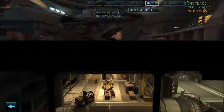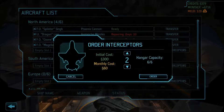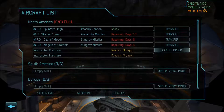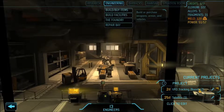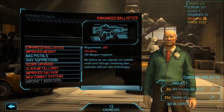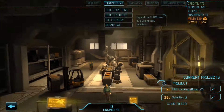Let's go to the hangar and the aircraft - let's order interceptors. 150, I'm gonna order 2. We need them. Let's see if we can build anything. Let's take a look at the foundry first - nothing. I would like to start researching now.